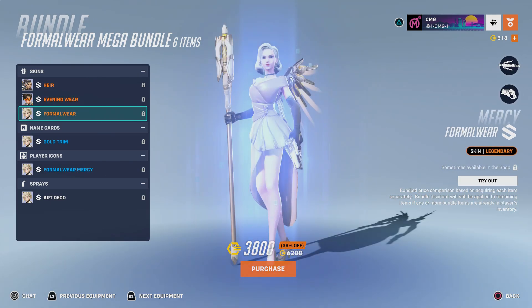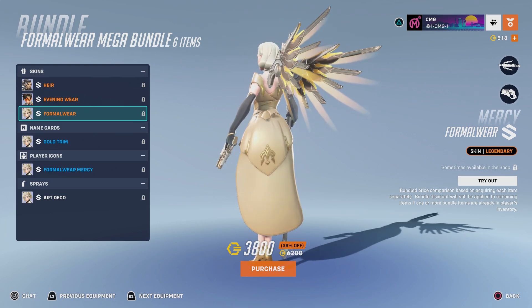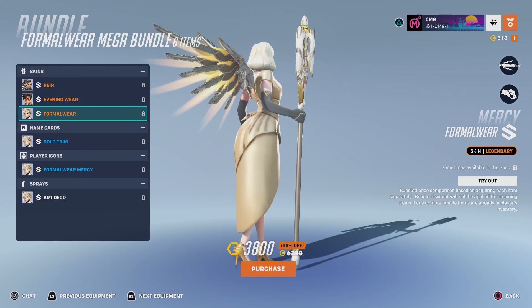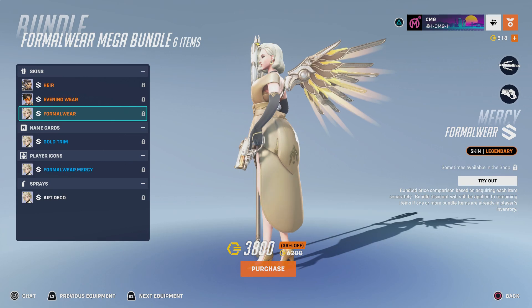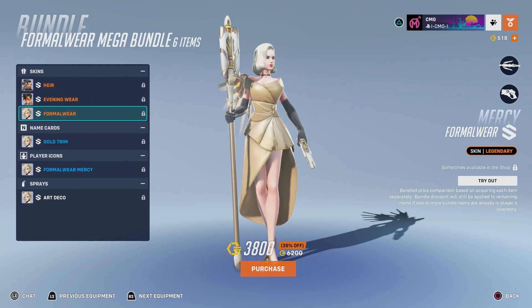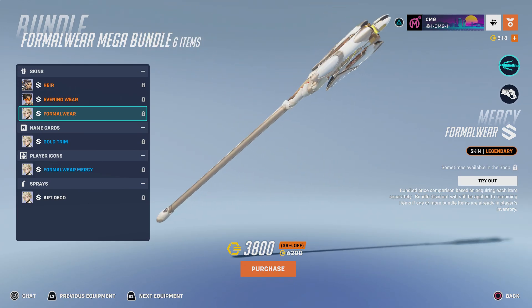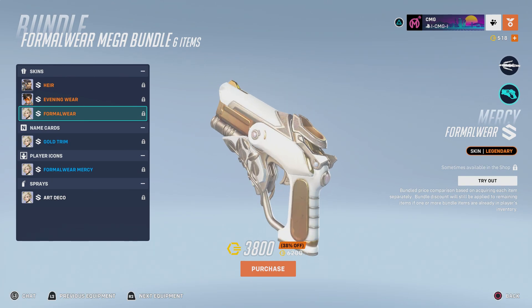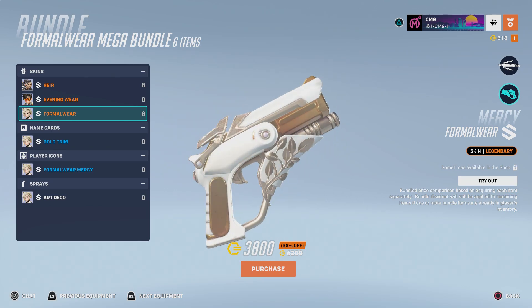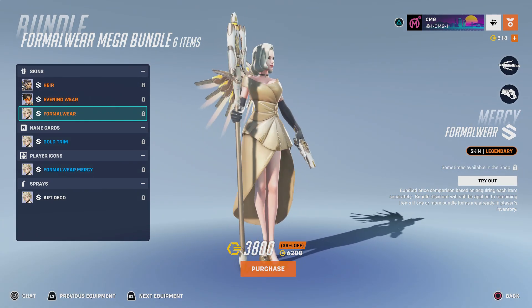Now the Mercy skin - this is most certainly a new skin. She's Marilyn Monroe, without a shadow of a doubt. This is like a golden dress - everything gold pretty much. This is a pretty solid skin. You have the staff right here, and then you have the pistol. There's a really nice leaf pattern on the bottom of the pistol - that looks really nice. Proper gold everywhere. Very, very nice skin for Mercy.